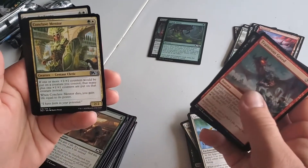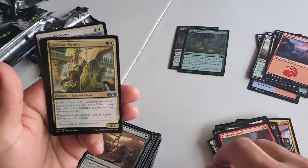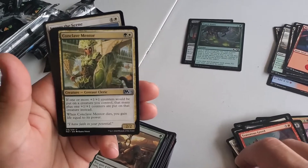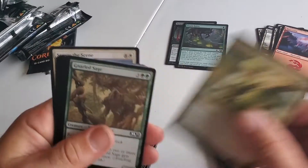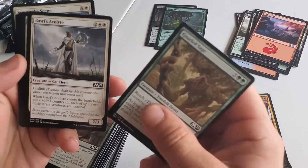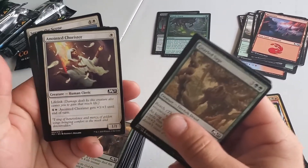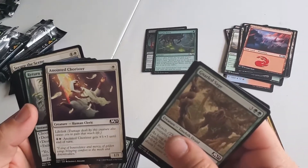You got another Conclave Mentor. I wonder what colors you're going to be playing. That'll be tough — you're going to have Garruk, you're going to have good white, you got two Conclave Mentors. You have the Gadric which you'll be missing out on, but you probably don't want to go three colors. You have more than enough green and white to make a really strong deck.